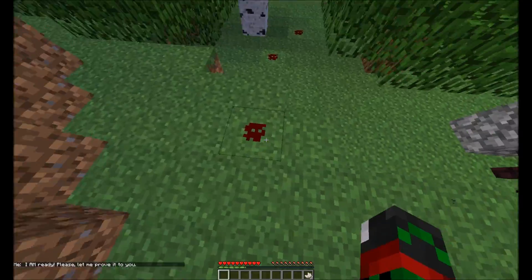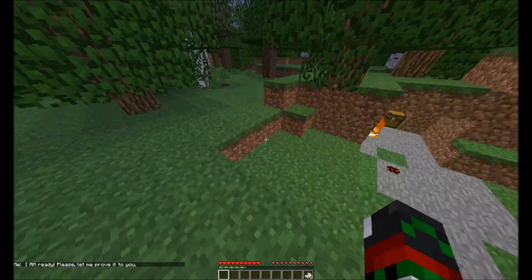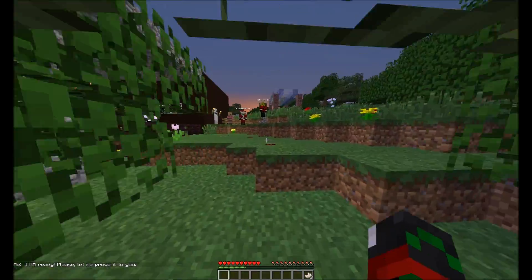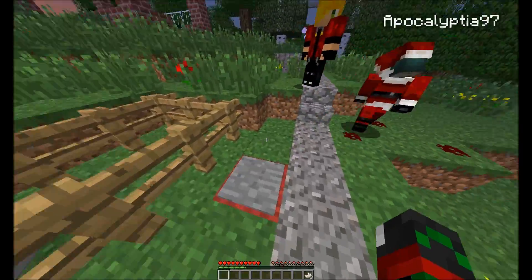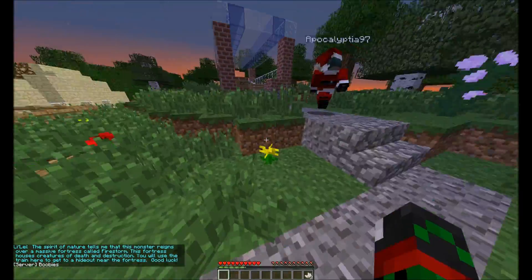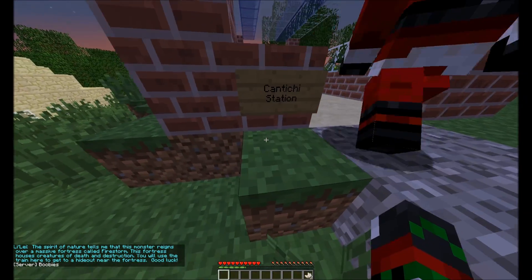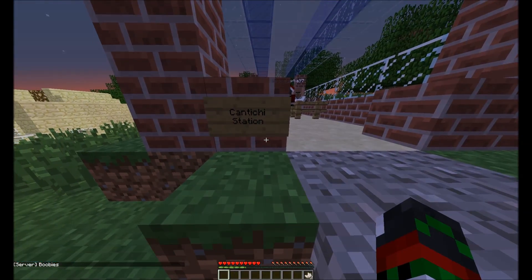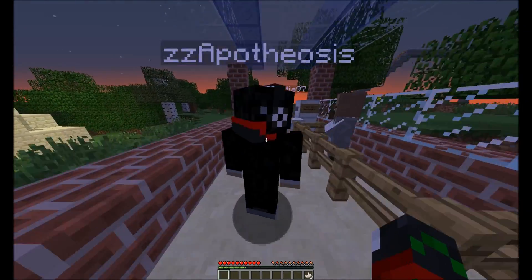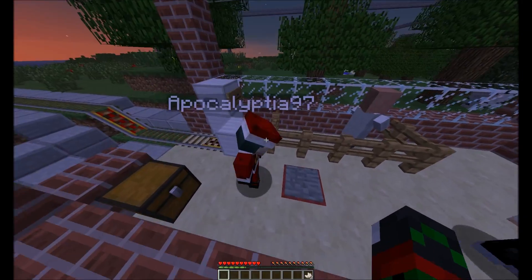Ooh, blood. The spirit of nature tells me that this monster reigns over a massive fortress called Firestorm. This fortress houses creatures of death and destruction. You will use the train here to hide out near Fortress Good Luck. Near Fortress Good Luck? That's its name. Boobies? Really? That totally ruined the moment. Concoction station. Someone else read that.